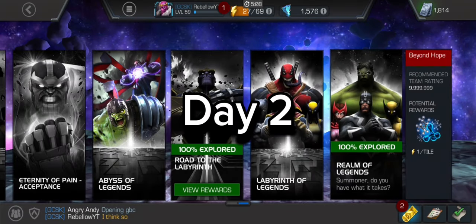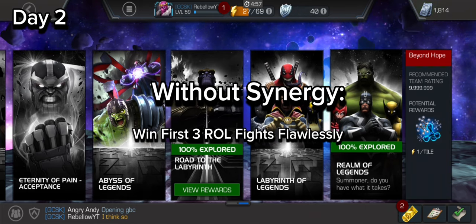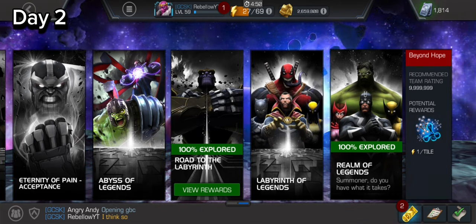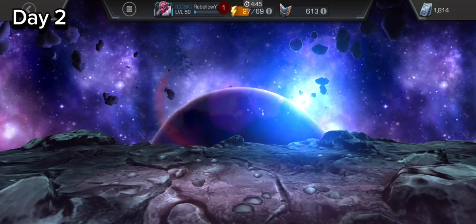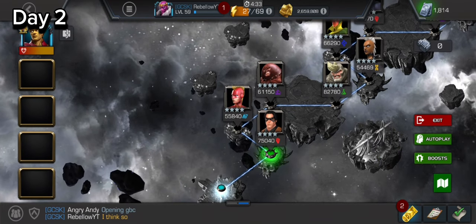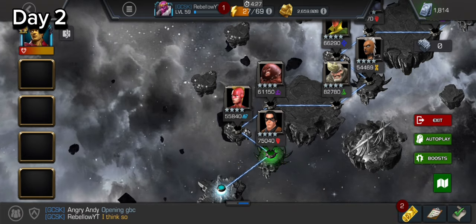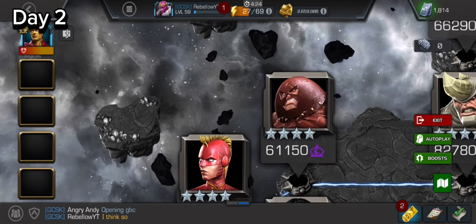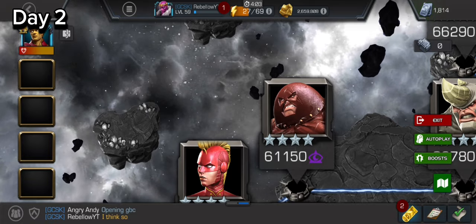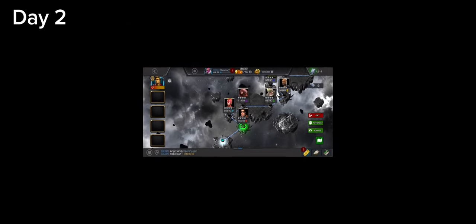It is currently day two and today we're going to try to complete the first goal — completing three Realm of Legends fights without getting hit. We'll leave the next goal for tomorrow, which is the hardest one. Looking at the quest, we have three fights: Winter Soldier first, then Captain Marvel, and third is Juggernaut. Juggernaut has unstoppable, meaning it'll be a complete struggle to complete the sovereignty counter.